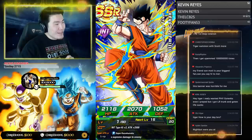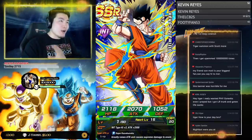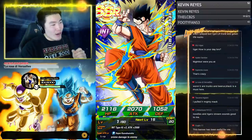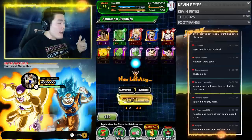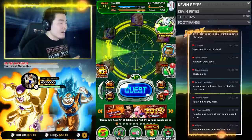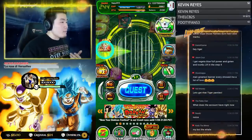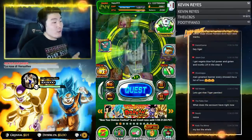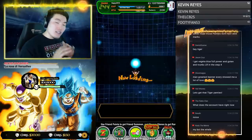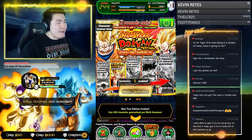Our first guaranteed unit and first Dokkan Fest unit of the summons is this EZA Gohan. The account does already have a few things: LR Mighty Mask, so it has one LR to start, plus a Kefla, an EZA Cell, this Goku, Buhan, and an SDR Gogeta which will get an Extreme Z Awakening on JP. As far as global goes it'll take a while, but it has a good base. We're about to make it a lot more fire.